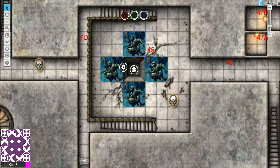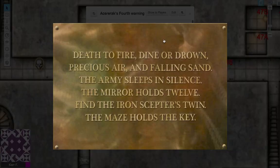Let me know in the comments how your party got through this — did they attack the gargoyles, did they survive, did a party member die? Over here we have clue 7D, A Serac's fourth warning: 'Death to fire, dine or drown, precious air and falling sand. The army sleeps in silence. The mirror holds 12. Find the iron scepter's twin. The maze holds the key.' Death to fire is for 47A, dine or drown is 47B, precious air is 47C, and falling sand is 47D. The army sleeps in silence is the clue for 40H, Bagby's Tomb. The mirror holds 12 is for area 50. Find the iron scepter's twin is for 52 and 53, the Crypt of the Sun Queen. The maze holds the key is the clue for area 55, Unk's Tomb — the final trickster god.